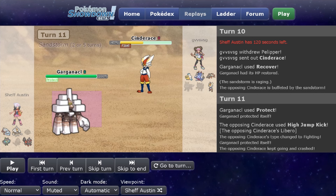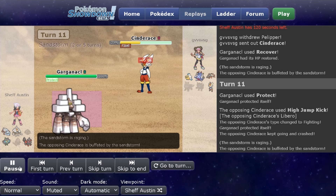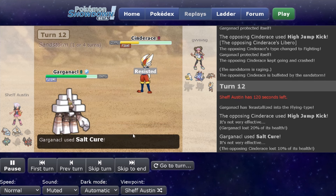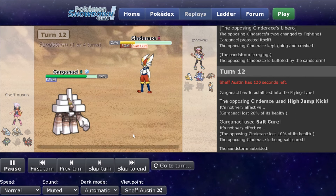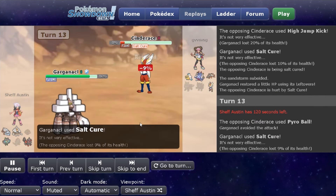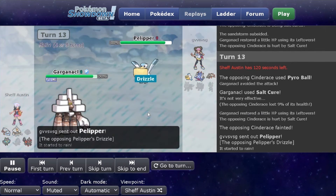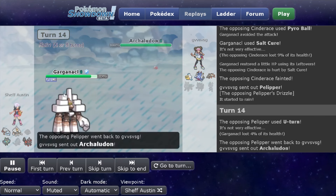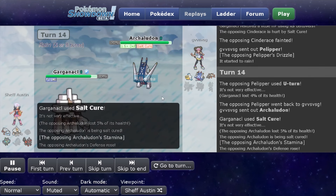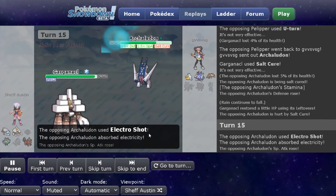Ogerpon I'd save for physical attackers but it needs to be at full health. This is a perfect time to use my Terra Flying against this High Jump Kick — just resist it really nicely. I get the Salt Cure off and start getting Cinderace off the board. They miss the Pyro Ball, Cinderace goes down. Should be expecting Pelipper to set off Rain again — and instead of letting Surfs off, it's no longer super effective. This is where they send out Archaludon, but I've got the Salt Cure — and since it's a Steel-type, it's going to be doing 25% per turn, which is pretty strong. The Electro Shot actually wouldn't have killed, but it kills because it hit a critical hit, which is kind of rough.